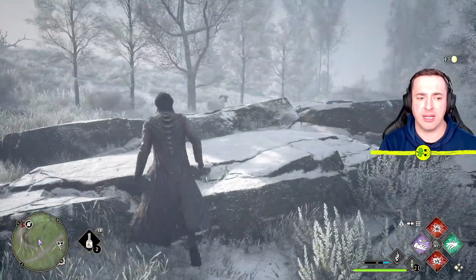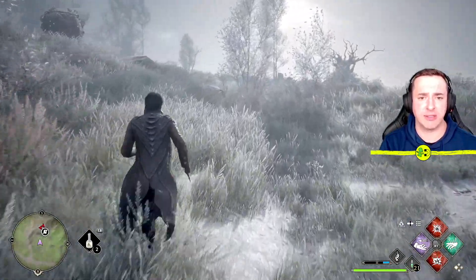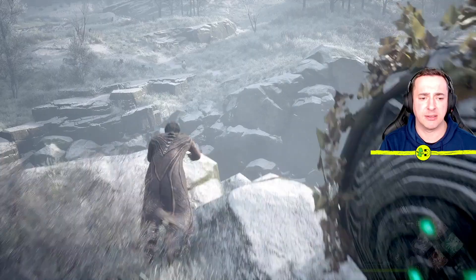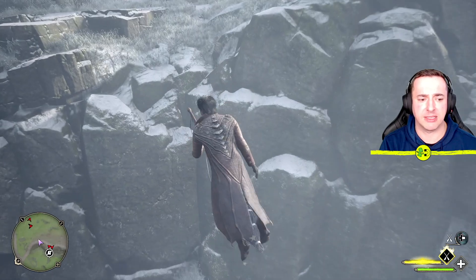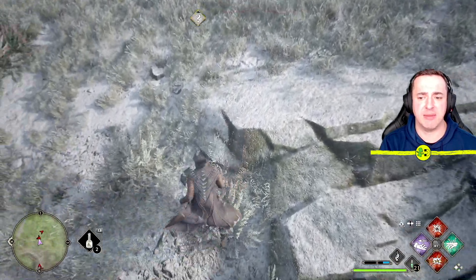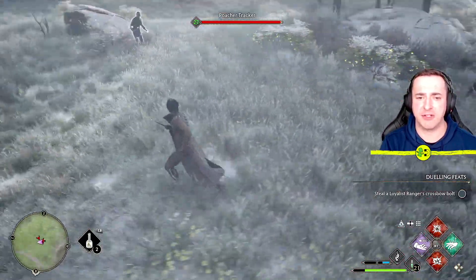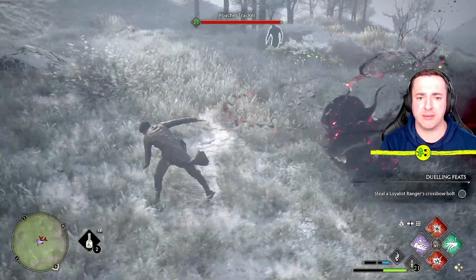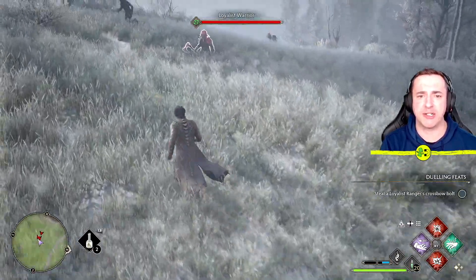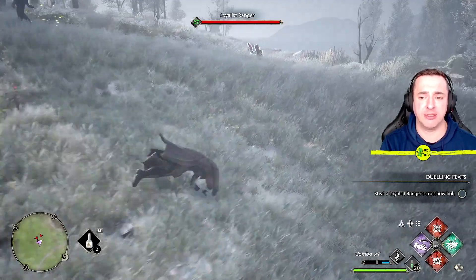The last thing we need to look at is how you use your Wiggenweld potion, which is your healing potion. As enemies hit me, look at my green health bar in the bottom right — you can see my health has dropped. If I hit down on the D-pad, that uses a Wiggenweld potion and restores my health, as you can see there.